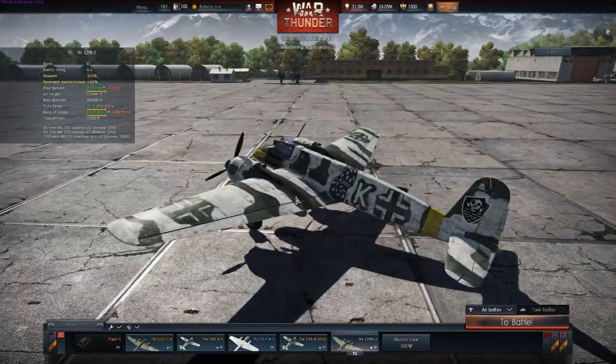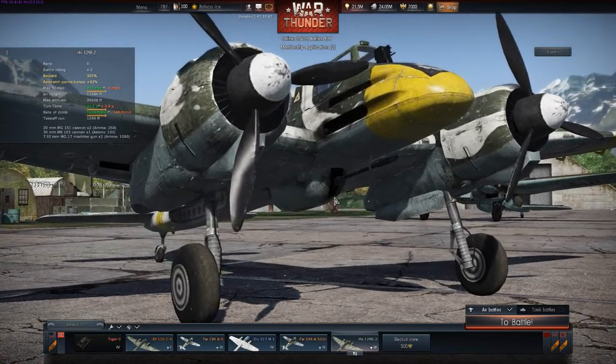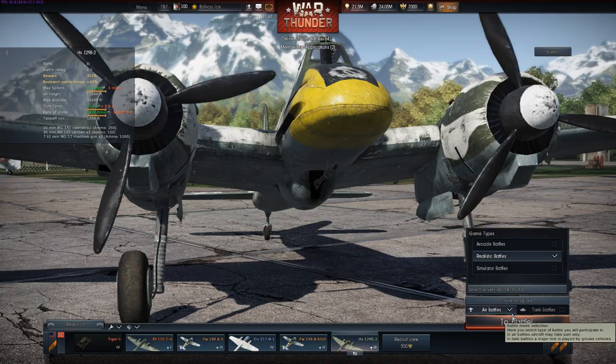It's like a 2-to-1 KDR — not too shabby. It does do ground attacking too. If you load ground target ammo into that 30mm gun underneath, you can kill medium to light tanks as well, and pillboxes I believe.